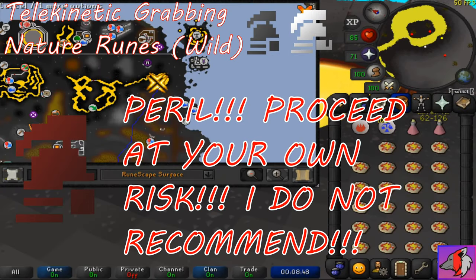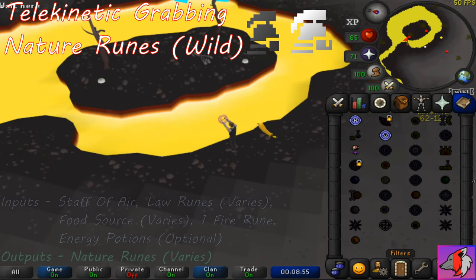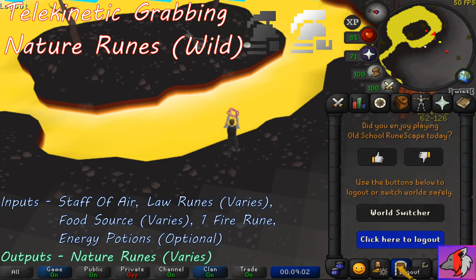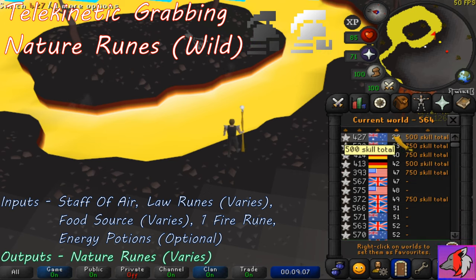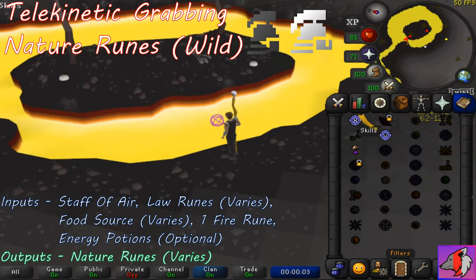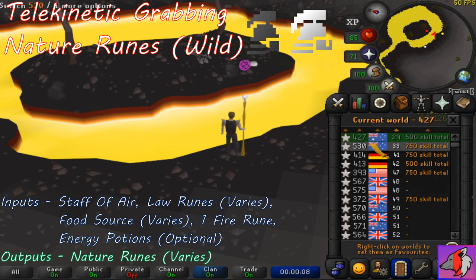Big note: I wouldn't recommend getting nature runes in the wilderness if you are a free to play hardcore ironman, as you could get pk'd and lose your status. But if you are a regular or ultimate free to play ironman, it's still risky, but you don't lose your status if you do die. Equip a staff of air and any amount of law runes you are willing to lose if you get pk'd, any food source you wish, and a couple of energy potions if you have them. Head to the position shown on the map to the two nature runes spawn area. Cast telekinetic grab on each of the two nature rune spawns, then hop worlds. Repeat the process until you have as many nature runes as you desire.